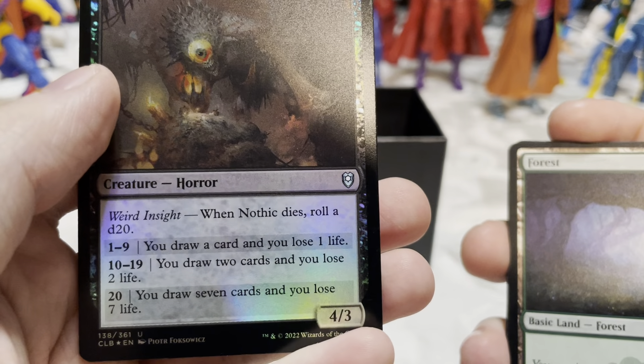Got another one of those. Halcin, Emerald Archjuard — pay one: until end of turn, target token you control becomes a green bear creature with base power/toughness 4/4 in addition to its other colors and types. Choose a Background.